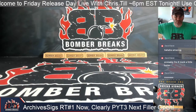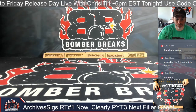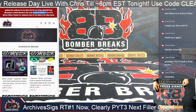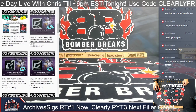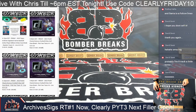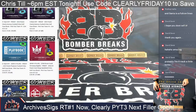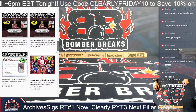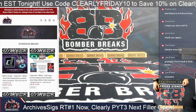All right ladies and gentlemen, friends, collectors, we're back at it. Archive Signature Series Active Player is live and rolling right here right now. Clearly Friday — 110, 1-0 is the code, it's going to work on pick your teams prior to fillers. I got eight box breaks of Clearly Donruss, guys — four and five, same case. You can use your code on four, five, and six also. It's going to work on Contenders pick your team. Some bonuses given away on certain breaks too that you'll find on the website.